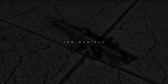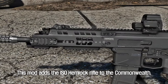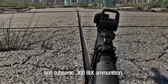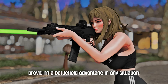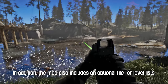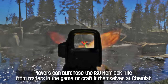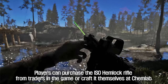The second mod is the ISO Hemlock Rifle. This mod adds the ISO Hemlock Rifle to the Commonwealth — a powerful and enhanced rifle from Expedite Firearms designed to take both 5.56 and subsonic .300 blackout ammunition, providing a battlefield advantage in any situation. The mod also includes an optional file for level lists, which allows the weapon to start spawning when the player reaches level 20. Players can purchase the ISO Hemlock Rifle from traders or craft it themselves at the Chem Lab.